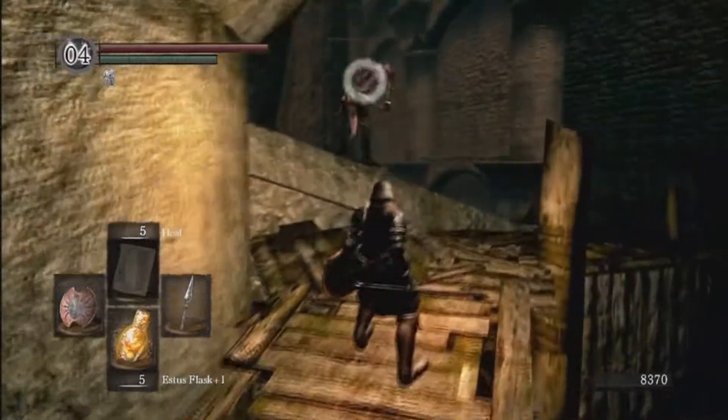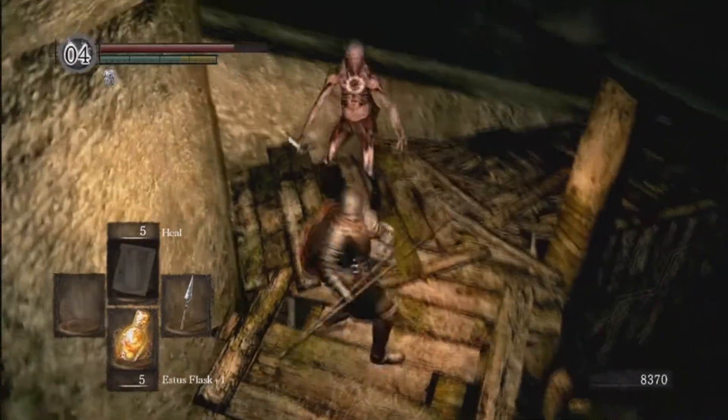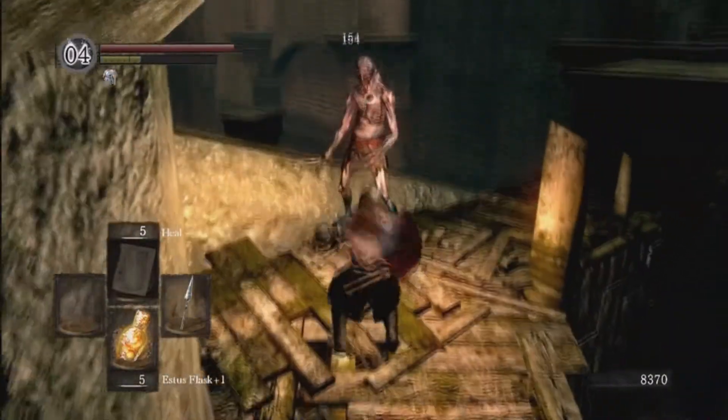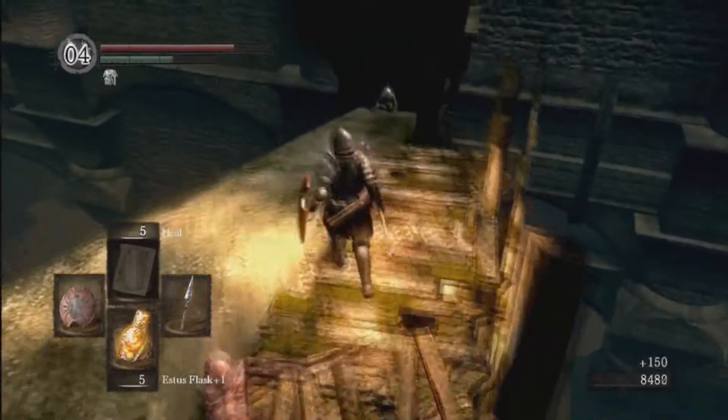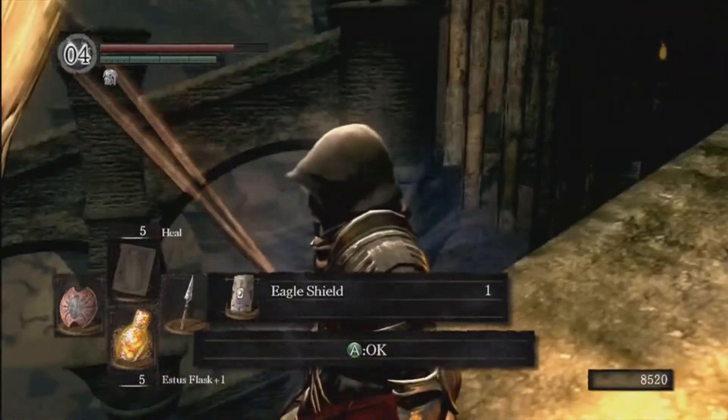Head on over here — there's another enemy. Be careful, it's pretty narrow over here. Down here you're going to find one of Blighttown's best treasures. This is the Eagle Shield.